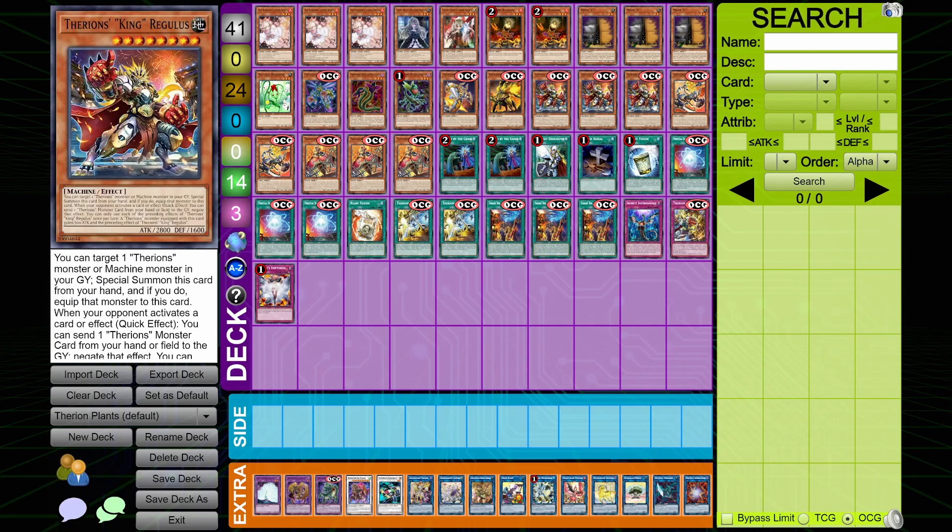First off, you have probably the best one — it's played at three copies in this deck along with the Lily. So you've got three copies of King Regulus. King Regulus targets one Therians monster or one Machine monster in your graveyard. It uses both Therians or the typing that he is. Target one in your graveyard, special summon this card from your hand, and if you do, equip that monster to this card. When your opponent activates a card or effect, quick effect, you can send one Therians monster card from your hand or field to the graveyard to negate that effect. Keep in mind it can send itself.